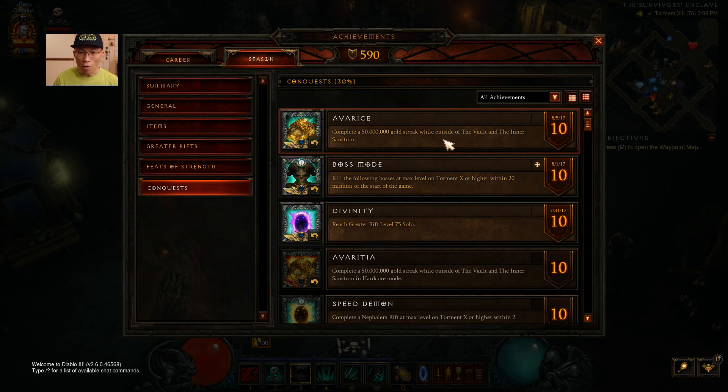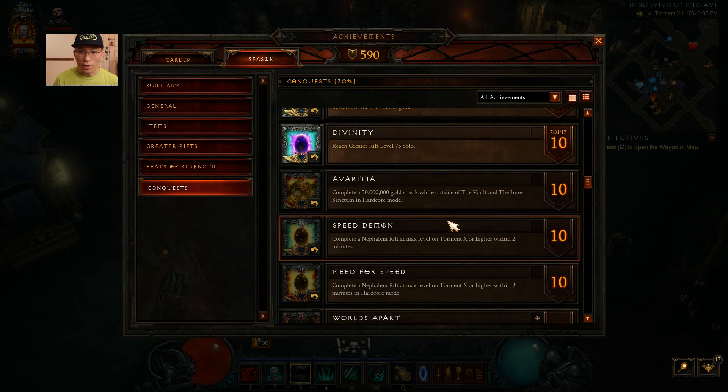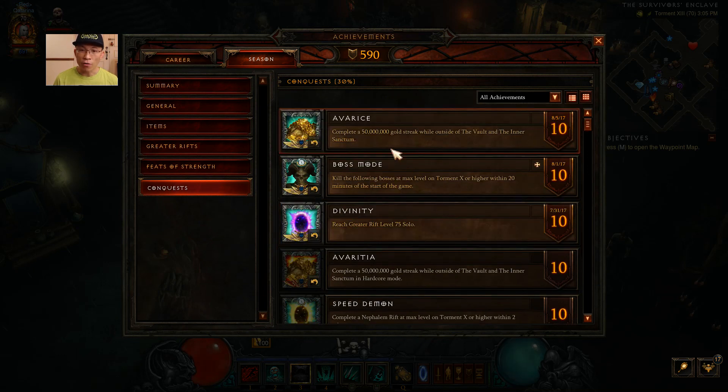There are two types of Conquest - soft core and hard core - and each one counts as one. My suggestion is to stick with one mode; if you play hardcore, play hardcore; if you play softcore, play softcore. For each season they select a couple of Conquests you can accomplish. For example, this season you can earn a 50 million gold streak, or kill all 16 bosses on Torment 10 within 20 minutes - which is kind of hard. I've got a video on that one.